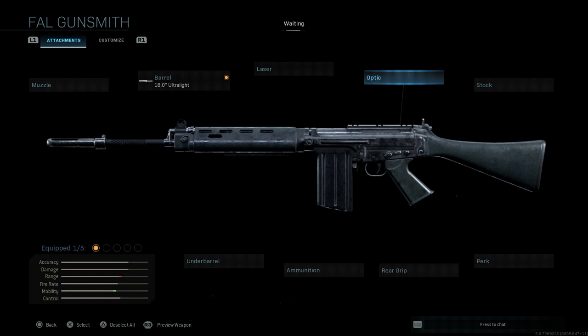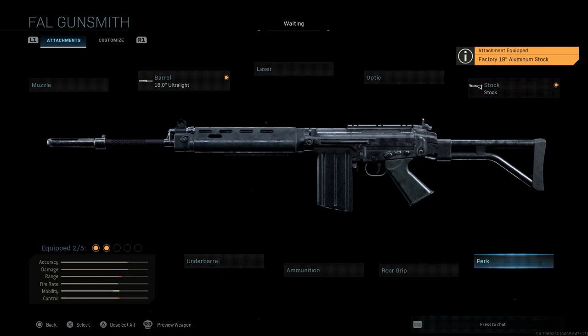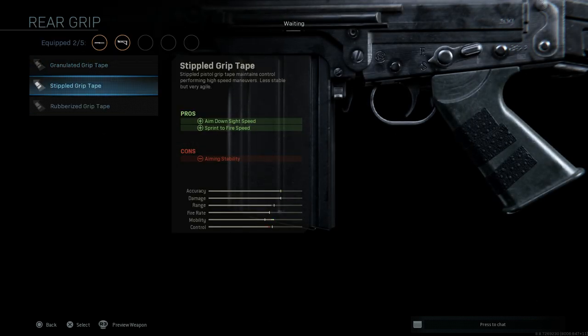We're going to skip the laser as well as the optic — we're trying to keep this true to what the actual FN FAL Para or 50.62 variant is. So we'll go with standard iron sights for this build, though that's more personal preference — if you want an optic, please go right ahead. For the stock, the key attachment here is the factory 18-inch aluminum stock — a lightweight aluminum stock that keeps you agile while aiming down sight. The pro is aim walking movement speed, improving mobility; the con is aiming stability. This is the standard stock we see on the para versions of the FN FAL.